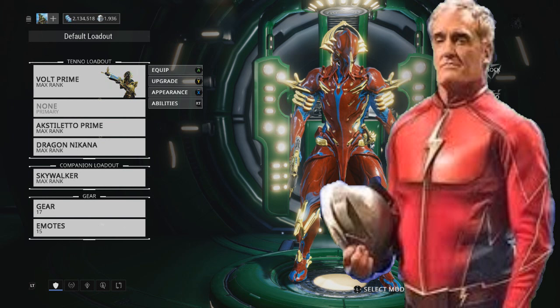Now for one, I know you're looking at the red and saying it doesn't match — that's just because he's standing in a different light. Once the light hits this red you'll see it's the same type of red. You're going to need Volt Prime for this because of the gold that is needed for the helmet and the chest piece. This is for Jay Garrick of the Flash, the CW version, not the comics version.